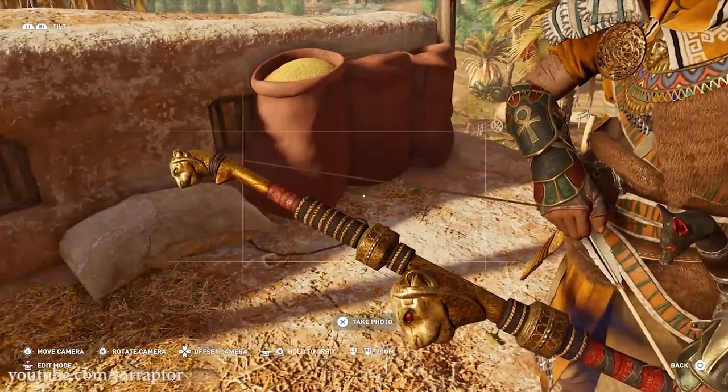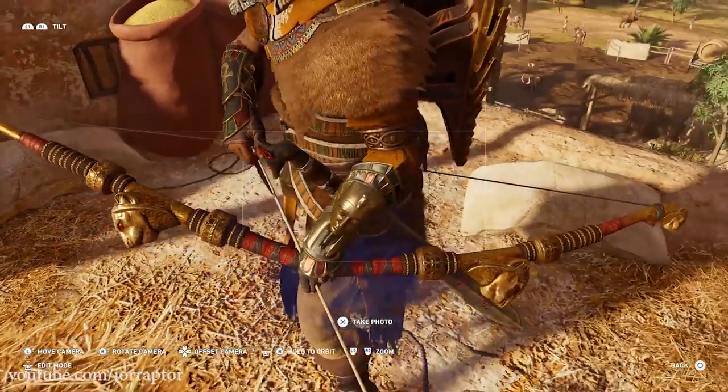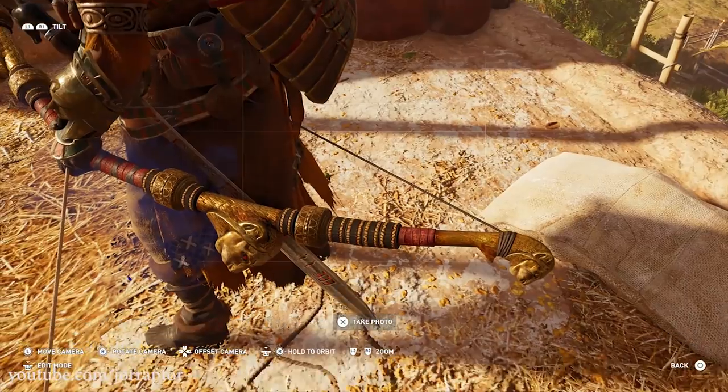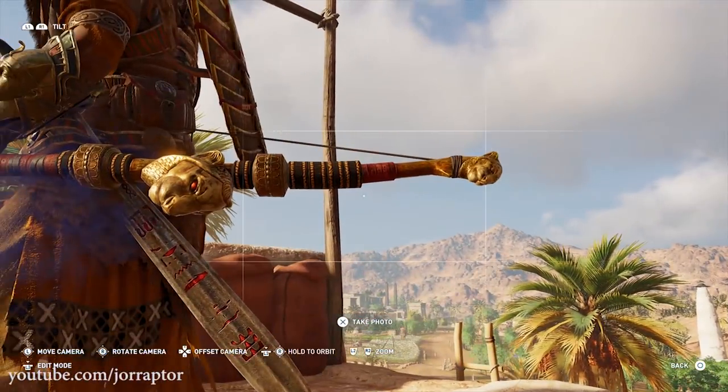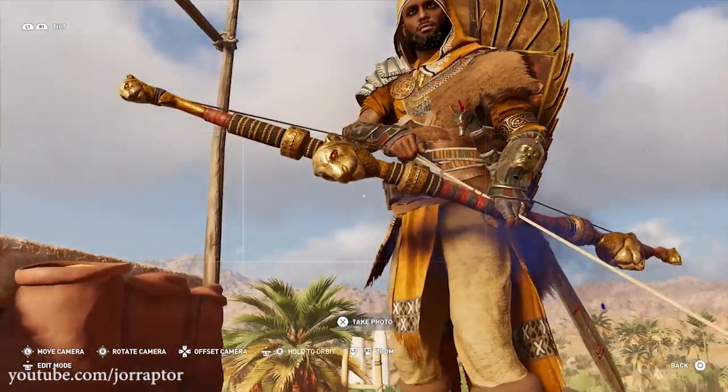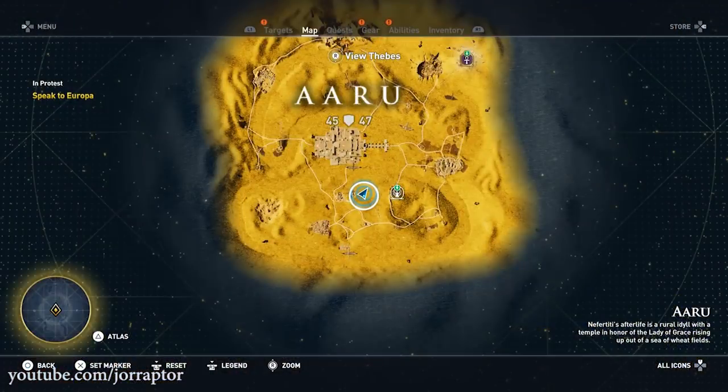So yeah, it's cool that the Lion's Cry bow was hidden, but it's just not really that good. It does look awesome though — with the four lion heads, two on each side, the red eyes, and the overall red touches. Really, really cool stuff.